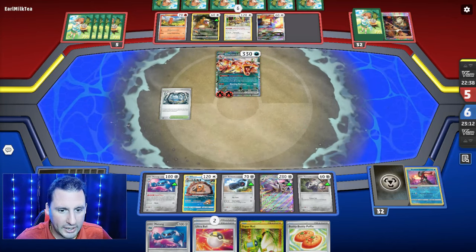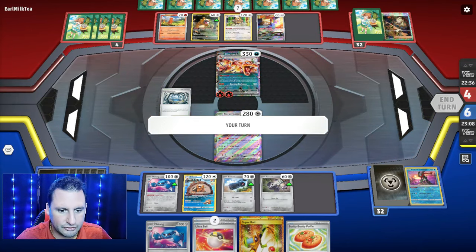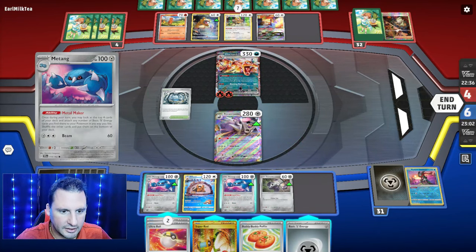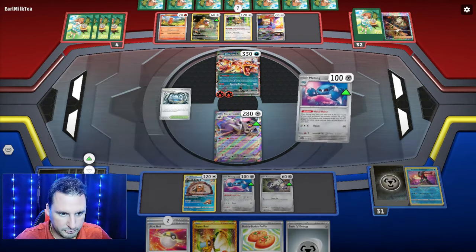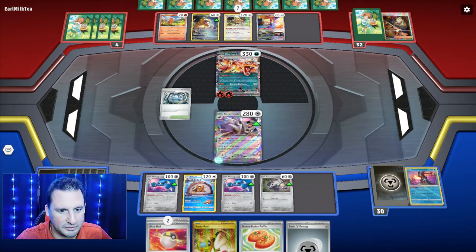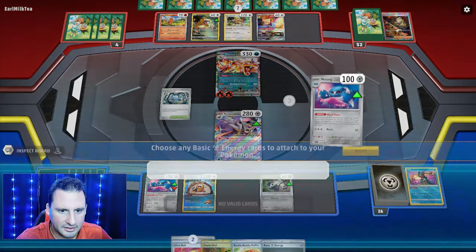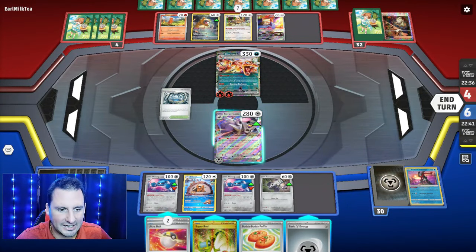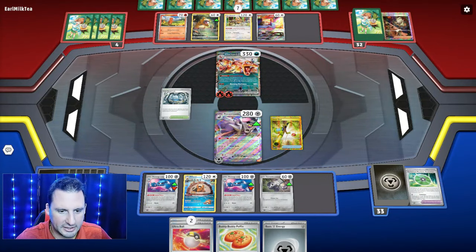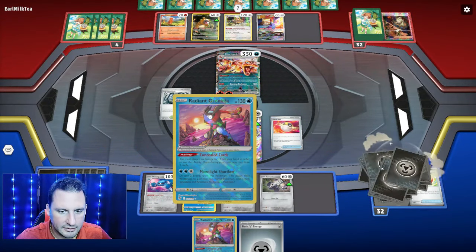That's actually not bad — I can put Metang down, Super Rod back in. Oh yeah, we're actually really good! Metal Maker — I need three out of the next eight cards... got one. I need one out of four now since I have one in my hand. Come on — seriously, that's insane nothing. Should I Super Rod it back in? Let's do this — go get Greninja back.